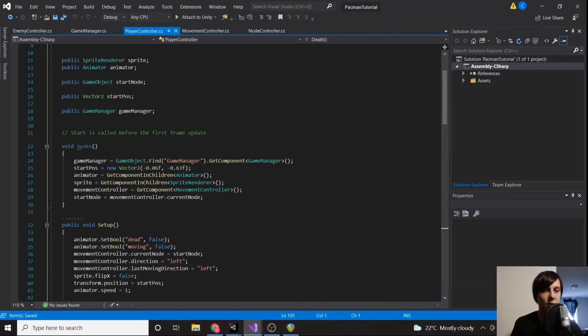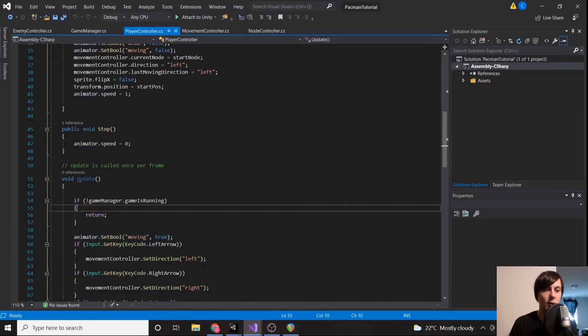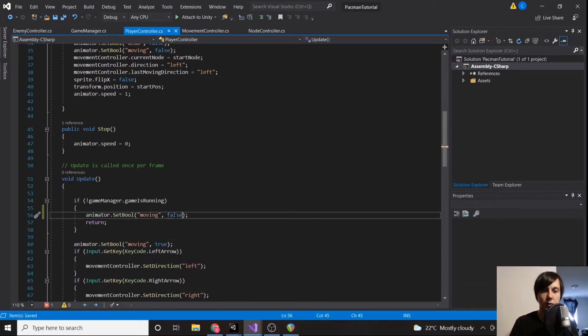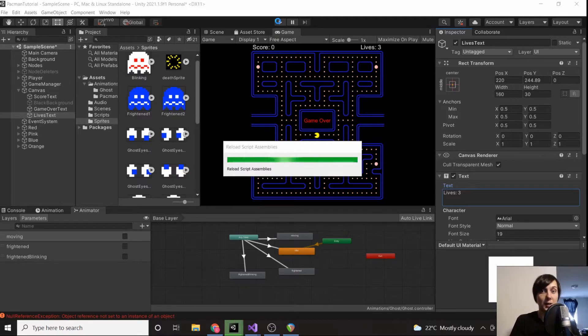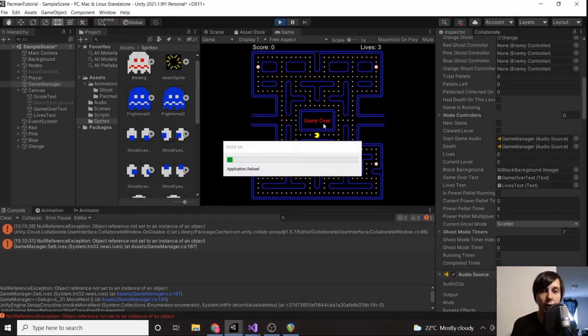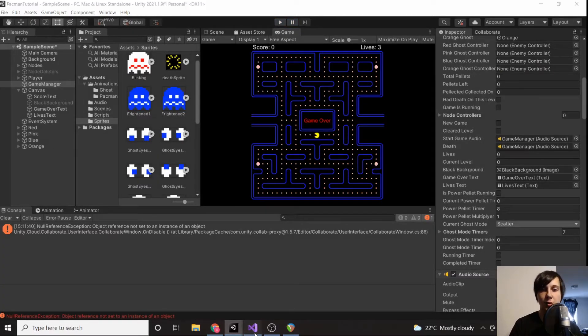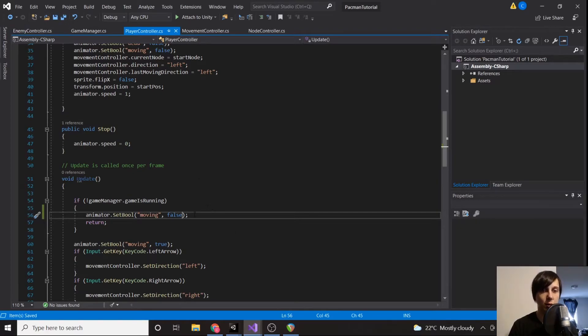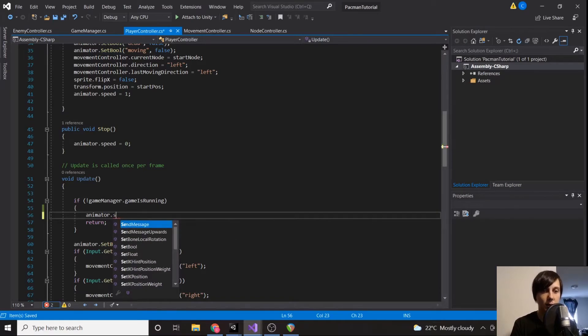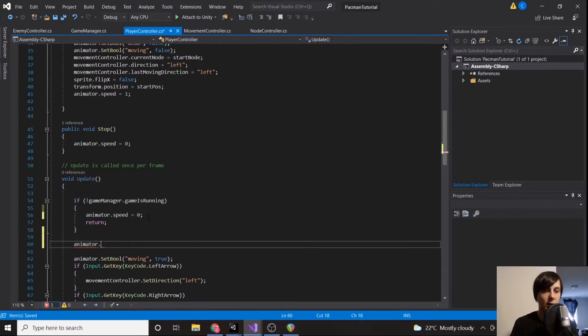We need to get Pac-Man to stop moving when the game is paused. If the game is not running, instead of setting moving to false, we want to set our speed to zero — otherwise our speed should equal one. We also need to make sure we add our lives text reference in our game manager to avoid a null error.